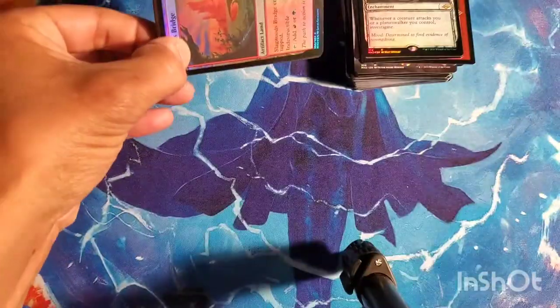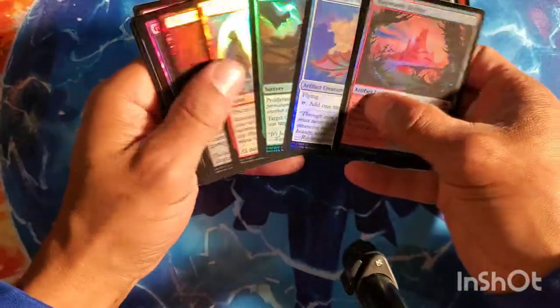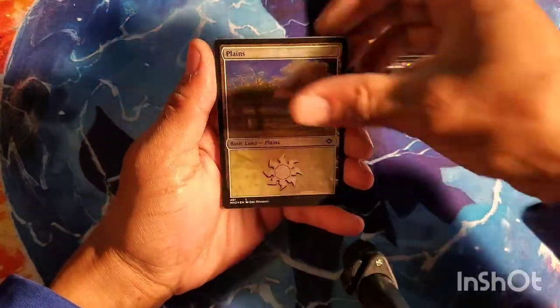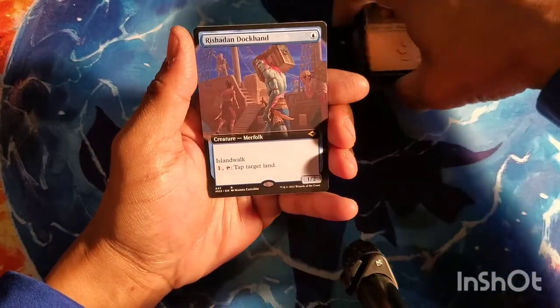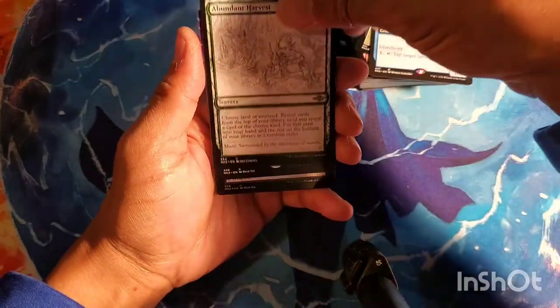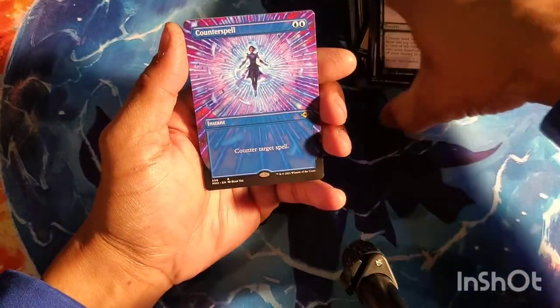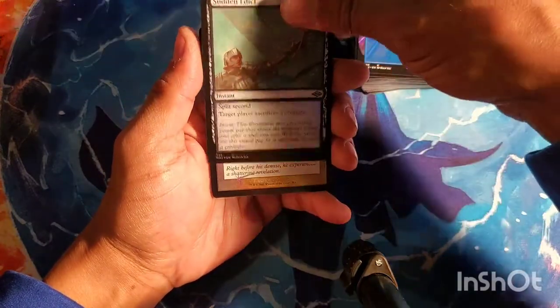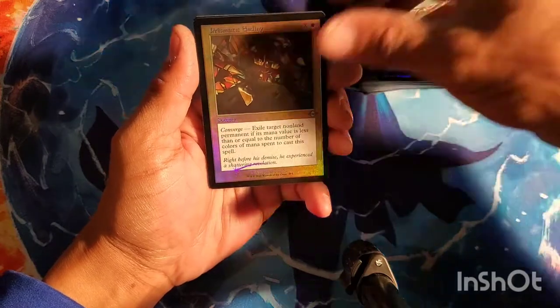I feel like I'm striking out a little bit — getting mythics, but not the right ones. Planeswalker, Dockhand extended, Abundant Harvest, Counterspell extended non-foil — I got a foil one out of the last one — Sudden Edict, Prismatic Ending time-shifted.